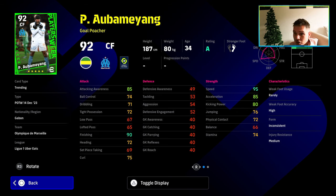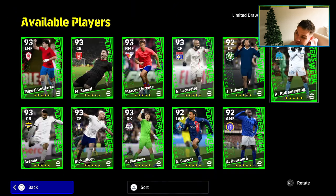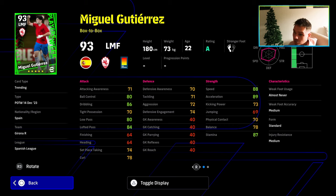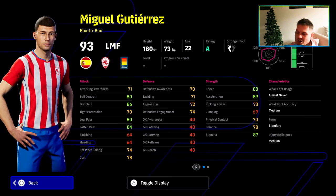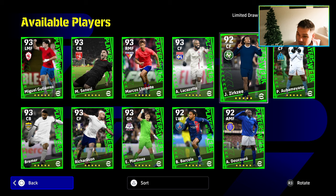Last but not least we have Aubameyang — 95 speed, 85 acceleration, he's definitely been on the treadmill. 90 finishing is very generous but he does have inconsistent form. Very good player skills as well — solid, it's an okay one. Miguel Gutierrez is the box to box — 88 speed, 89 acceleration, you're going to have 90 plus for a central midfielder or left midfielder type on the flank, but he's down as a box to box. Kind of aggressive on the ball but very poor player skills, and even though he's on A rating he doesn't have a face. Disappointing card — poor tight possession, average balance.